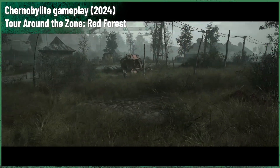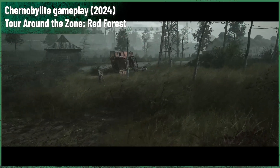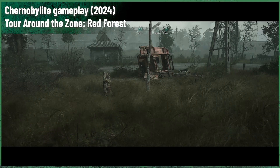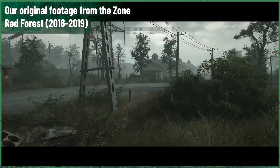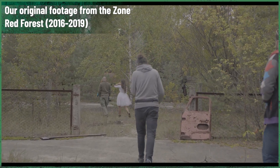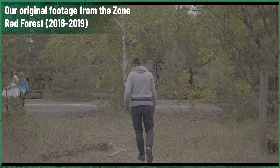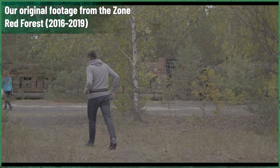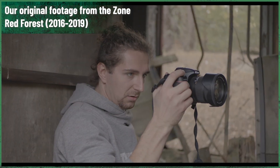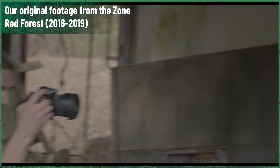The forest, once a thriving woodland, became a symbol of the environmental devastation wrought by the disaster. However, despite the high levels of radiation that persist to this day, the Red Forest has also become an accidental wildlife sanctuary, where nature has found a way to adapt and even thrive in the absence of human activity. In real life, the Red Forest was one of the most severely contaminated areas following the Chernobyl disaster. The explosion released radioactive isotopes such as iodine-131, cesium-137, and strontium-90, which heavily contaminated the surrounding area including the forest.